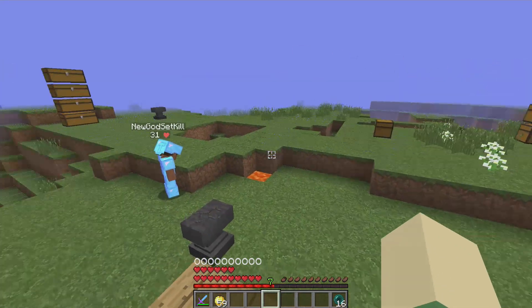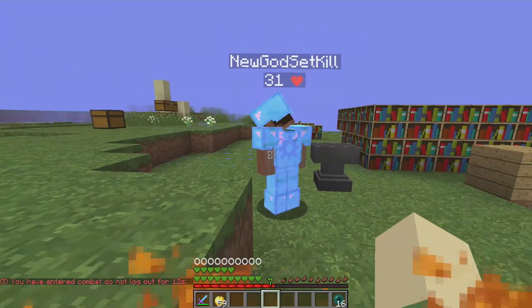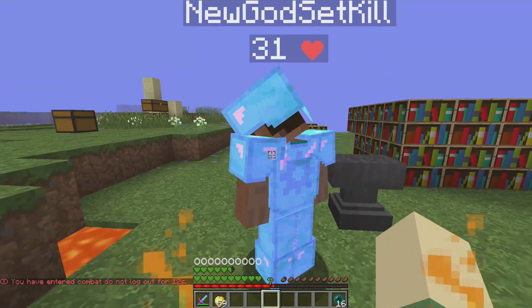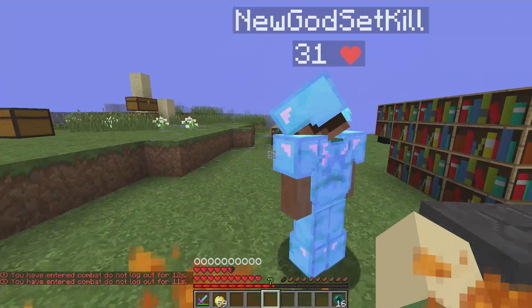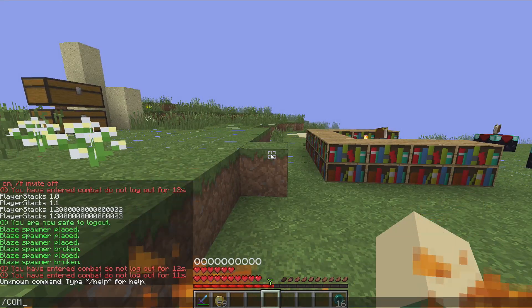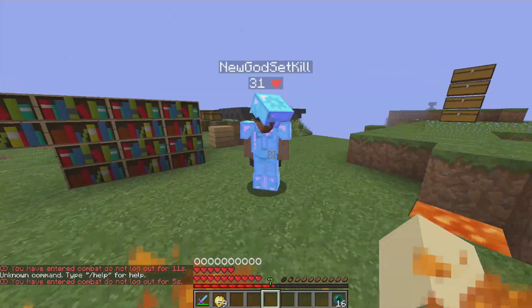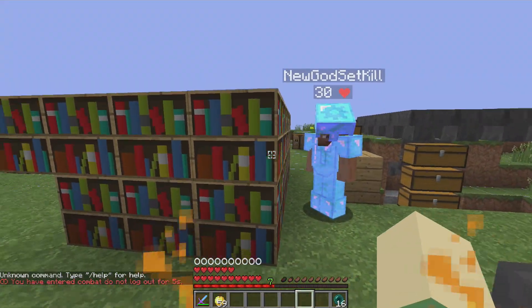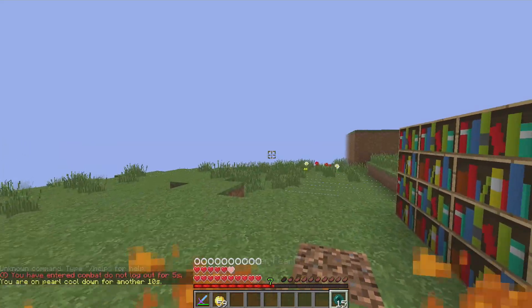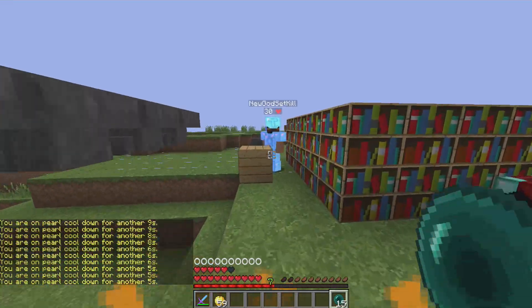So he's been working on those two things and making a lot of progress. While he's been doing that, I've added the health bar and also the combat tagger, which is pretty cool. You can do slash CT for combat tag. I also added ender pearl cooldown — you can't spam it, and it will say you're on pearl cooldown. That part was pretty cool.